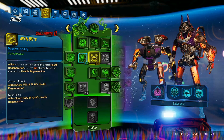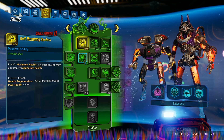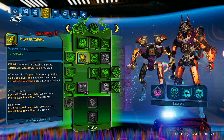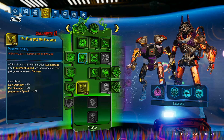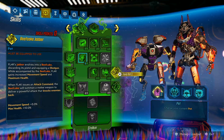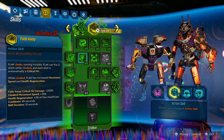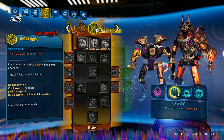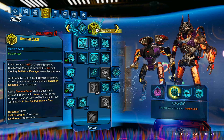We do not have anything in the orange tree. In the green tree going across: five, three, one, three, two from the class mod, one, zero, one, one — and nothing below that. We're not going to use the other stuff here. Fade Away would probably give us some extra damage to Fl4k himself, but for this build to work you have to have Gamma Burst — it just works so much better.